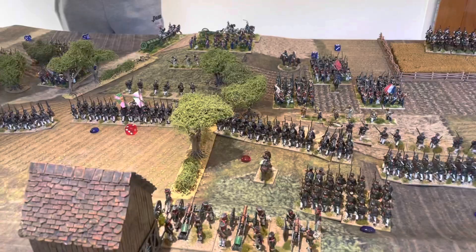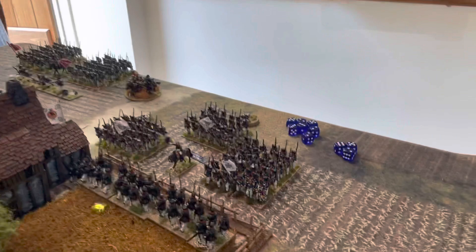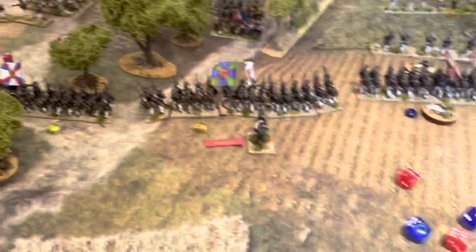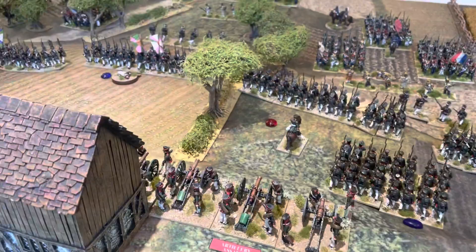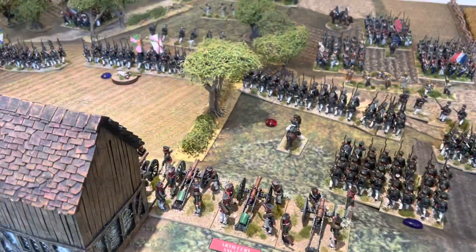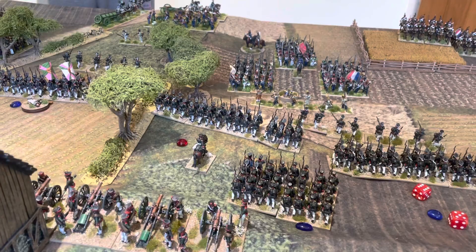Now let's do the first hand-to-hand combat. Dan is attacking with two battalions against the Russians in the village — eight dice attacking versus one defending. I roll three casualties; Dan rolls four. Since the young guard have the advantage, the Russians decide to retire rather than fight on. The young guard have captured the village — the Russians pulled back out and the young guard now occupy it. That's it for turn one.